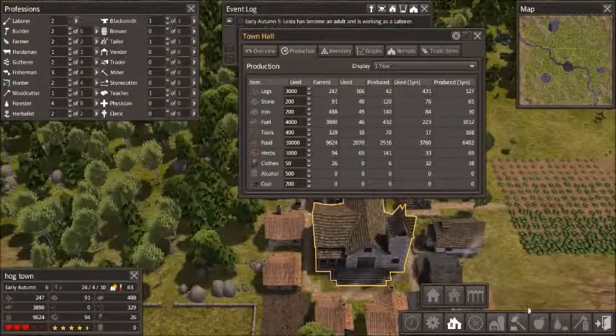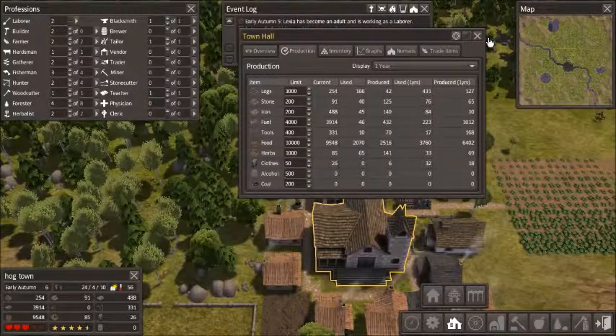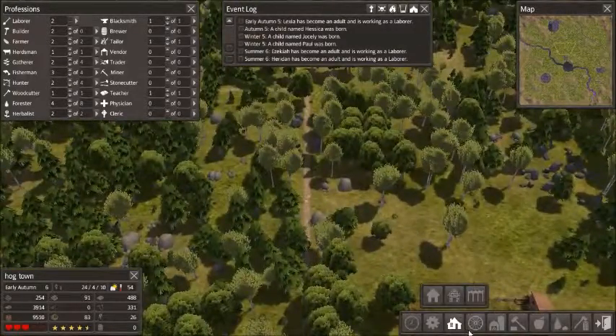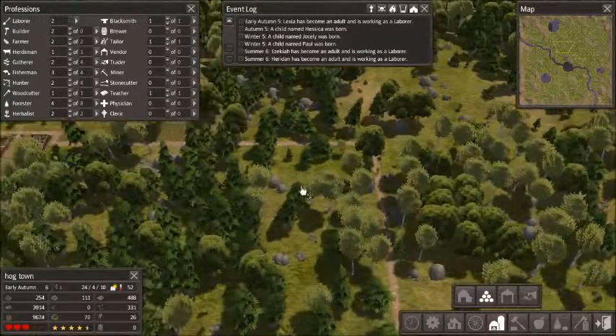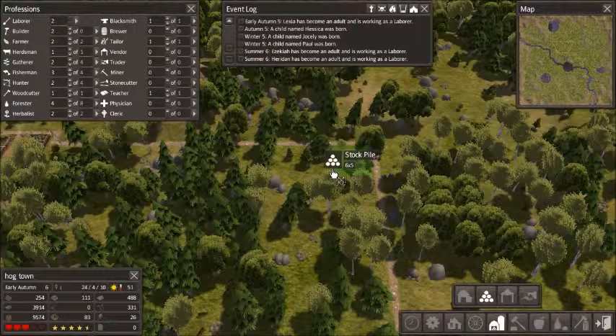Logs are also being used mainly for wood cutting. We have about 3,000 logs, but that doesn't worry me because we can have that as surplus and trade for things we do need once we get a trading post. Now I'm going to put a small stockpile here.